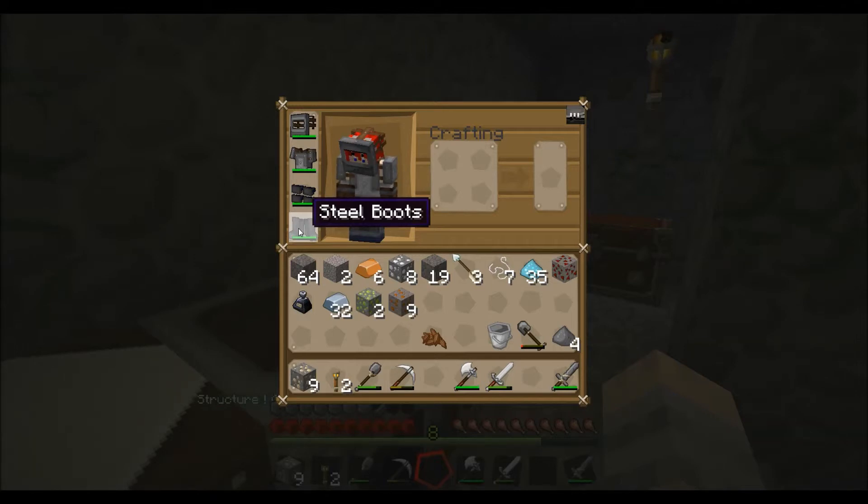It's the machine block I mean, and we need to have a wrench. Because if you don't have a wrench when you pick it up, it goes weird. So we need at least five - well, maybe six - for a wrench.